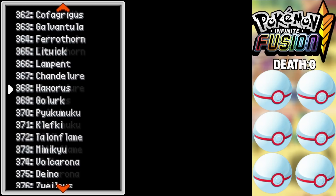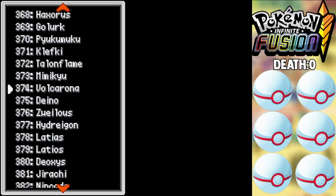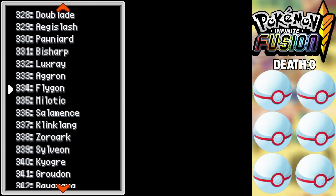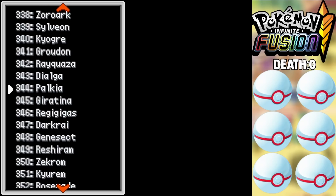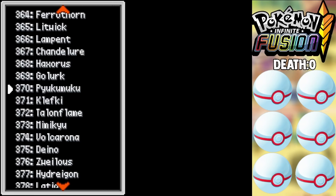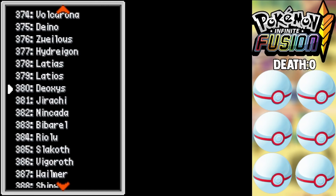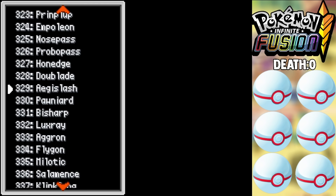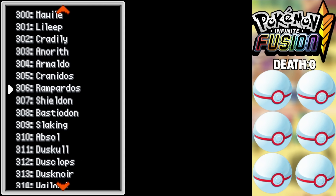We're gonna play on modern mode, which I think is the hardest difficulty. There's also a hard mode that doesn't let us switch out our Pokemon and the levels are a lot higher, so it's more difficult. Additionally, I'm adding a death rule: if my Pokemon ever dies during a gym fight specifically, they're gonna be unfused and we'll have to fuse up a new Pokemon — that's why there's a death counter on screen.